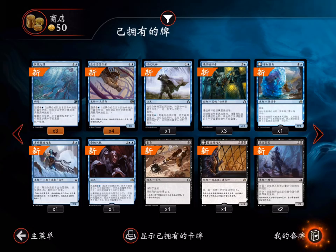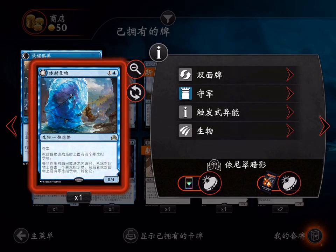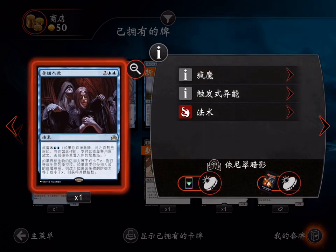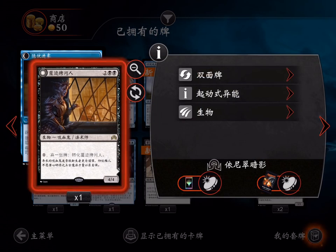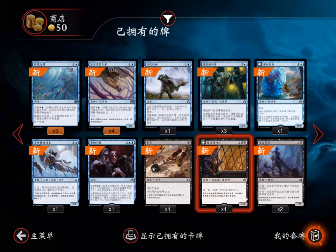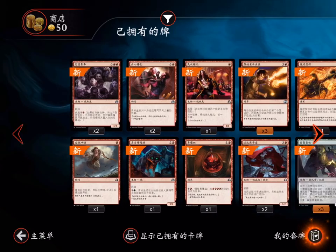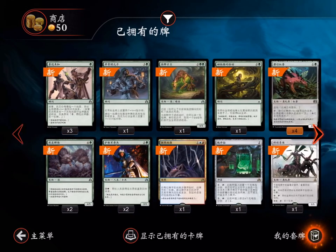We got this card — I'm familiar with this one. We got one of these. We got this other card — I am not familiar with it at all. Looks like some type of madness card. And we got this card — wow, we got a lot of crappy cards. Let's see what else we got. Does not look like we got any good cards.